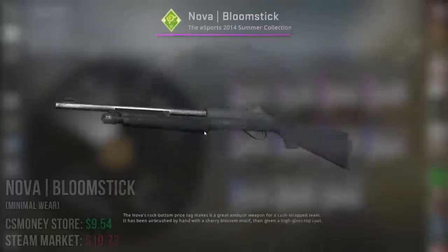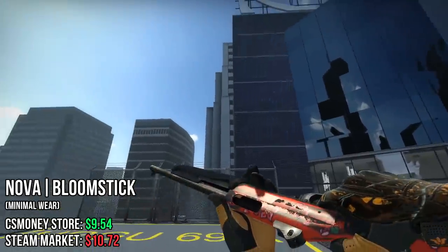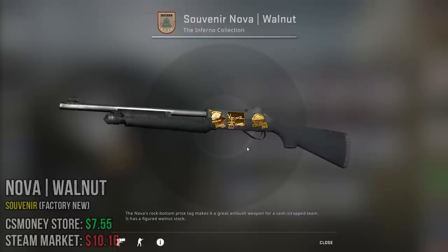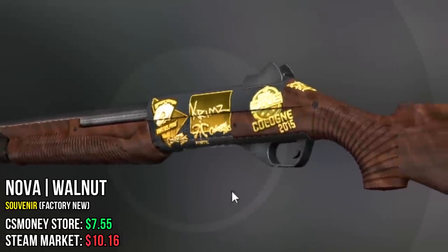Moving on to the Nova, I chose the Bloom Stick as my first option because it looks like it's basically a painting, and the red is very vibrant in-game. The next one I chose basically again for the golden Souvenir stickers — the Souvenir Walnut.